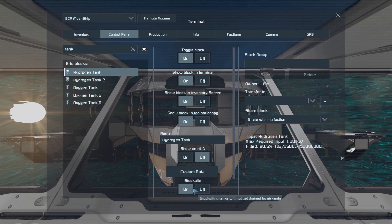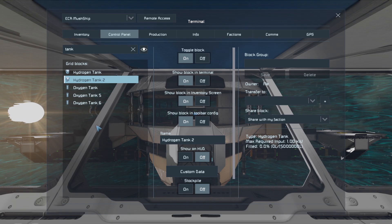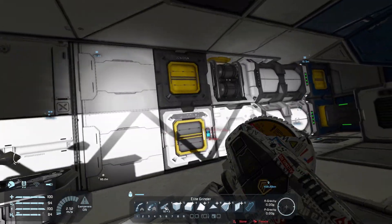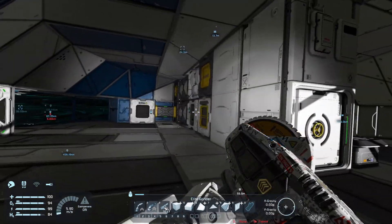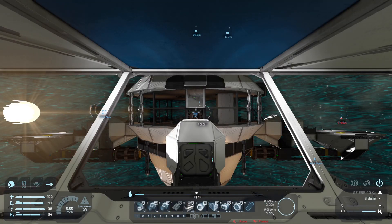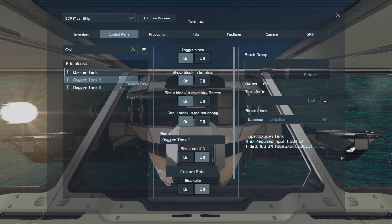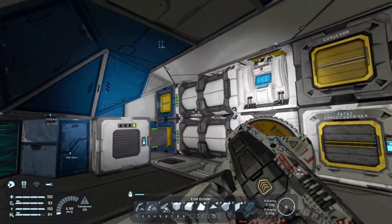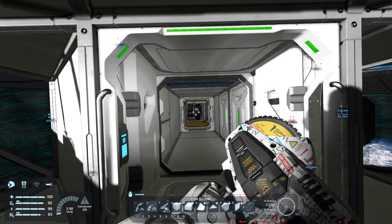If I stockpile this one, it's 95% full. All right, hydrogen tanks - we don't need that many. We need to turn one off - we have three hydrogen tanks supposedly. I only see two here - where's the other one? Or is it an oxygen tank, a small one? We don't need that many oxygen tanks - two is more than fine, three is a little overboard.